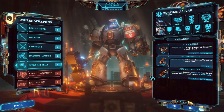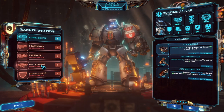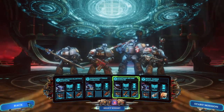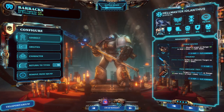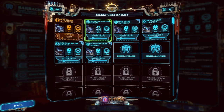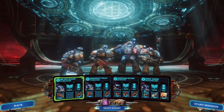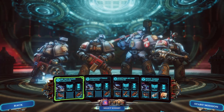Everyone else is level one but Hellsmaster is level two already. We'll bring in Skye Rugen, who I've given a silencer. So we're going very ranged here with a super melee option over there. War gear check - melee weapon, ranged weapon, all you can use is the Storm Bolter. You can't use a Storm Shield yet. Start mission.